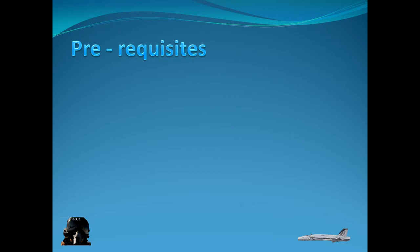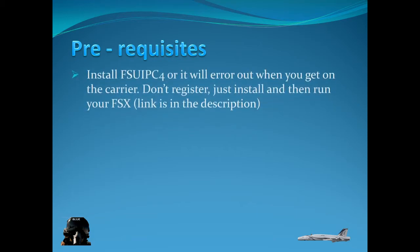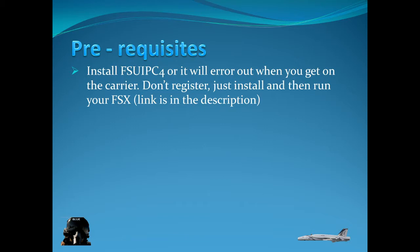There are some prerequisites. Obviously it's an Attack Pack companion, so we need the Attack Pack. We're also going to need to install FSUIPC4, or you'll get an error when you try to get on a carrier. You don't need to register it or buy anything new — just download it, install it, tell it not to register, and you're good to go.